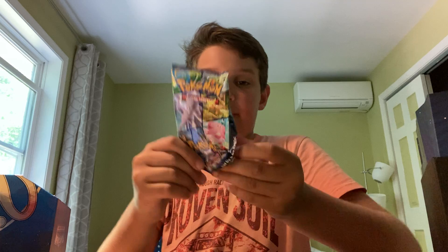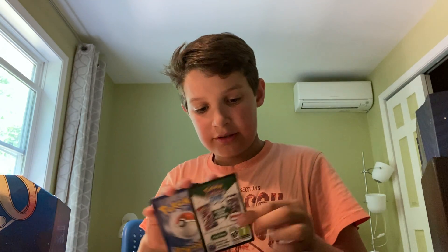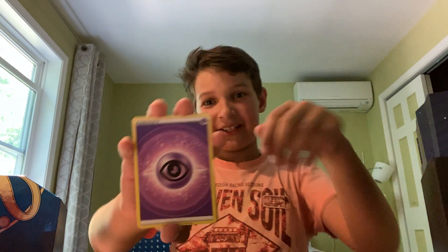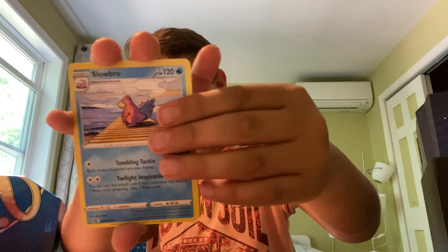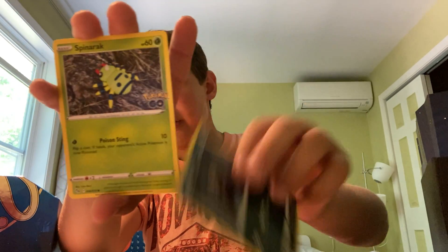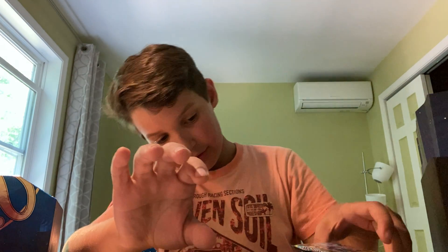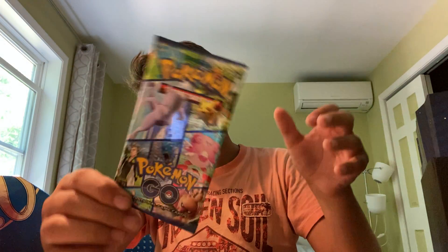I really want that new Mewtwo V full art. Radiant Venusaur — we haven't pulled that. Psychic energy. Zacian, Slowbro, Runaton, Larvitar, Spearow, non-Ditto, Pikachu, a reverse holo Aerodactyl, and a Melmetal holo rare. I think I need this card for the collection. We are halfway in.